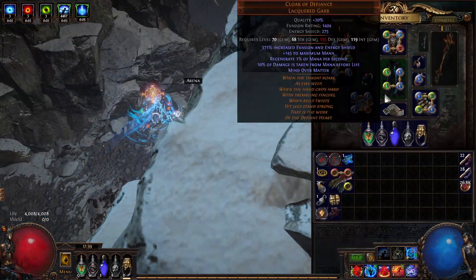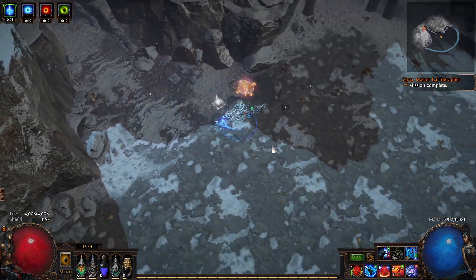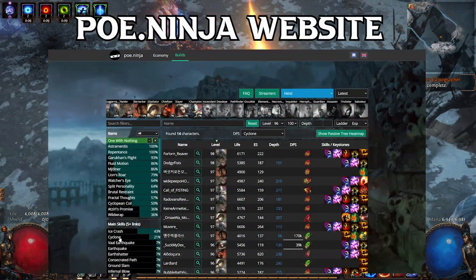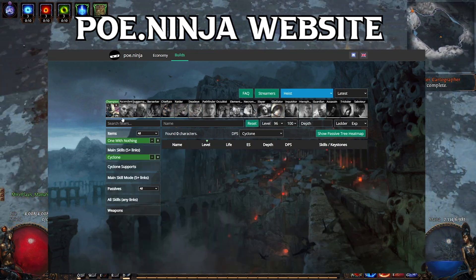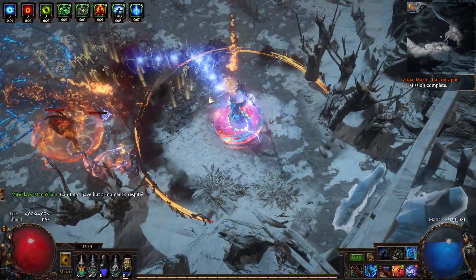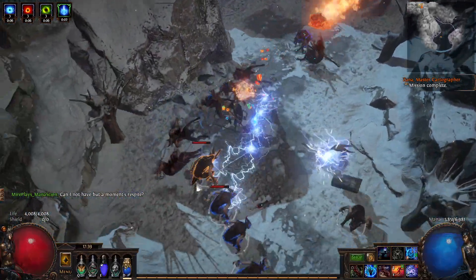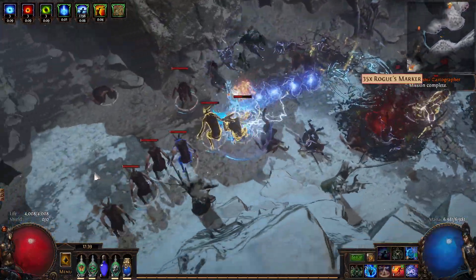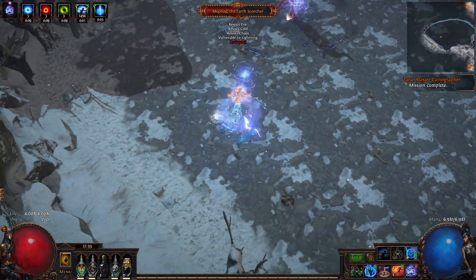In my 'Let's Make a Build From Scratch' series I opted to use Cyclone as a main skill and Champion as the ascendancy of choice. As you can see, there are no Champions using One With Nothing and Cyclone — why did I decide to do that? Well, I never played that combo so I wanted to see if I could make something good out of it. At the end, nothing is set in stone — I can just redo my ascendancy and tweak my skill tree in Path of Building. I recommend exploring all options before you level so you don't waste too much time and currency on respeccing and relevelling.